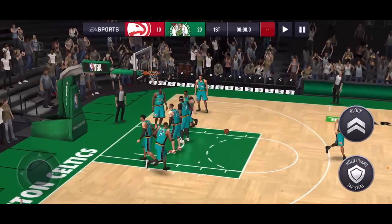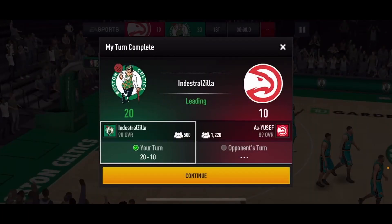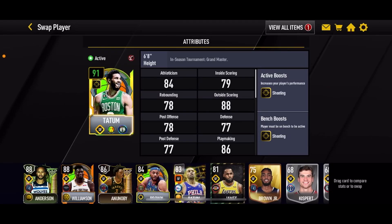Fox with a good contest over Kemba Walker and just like that we scored 20 points with Jason Tatum. If I'm not mistaken he might have only missed one shot, or maybe not even a single shot. Final score 31 to 21 — absolutely amazing performance by Jason Tatum, and this is exactly what I expected from this card. I'm truly not disappointed.